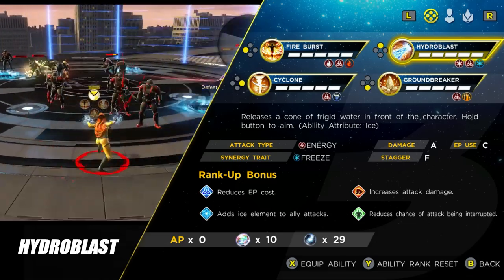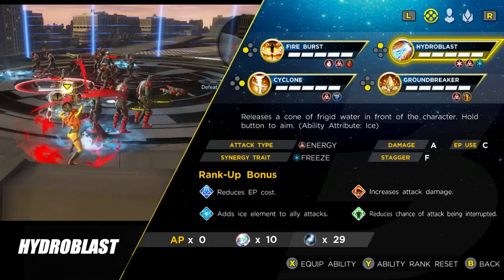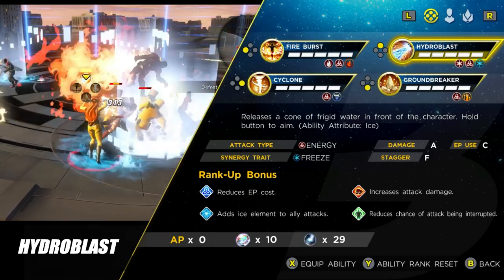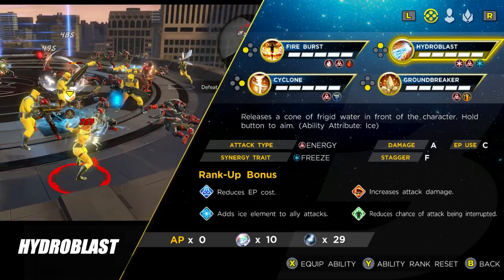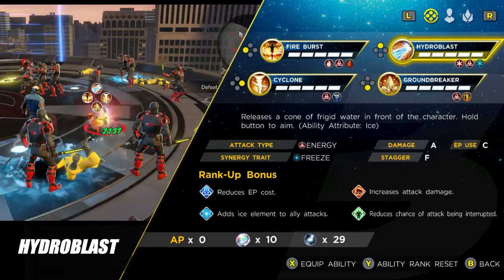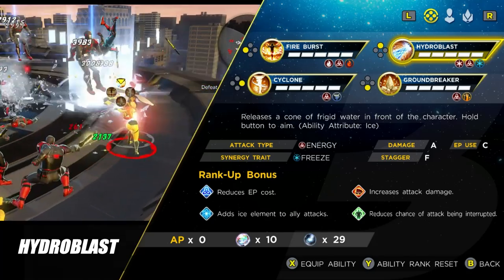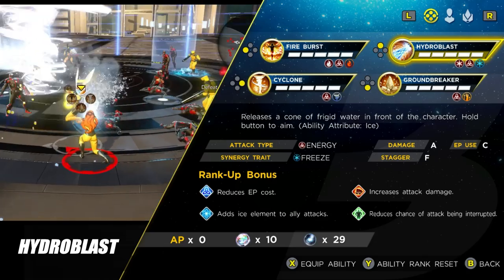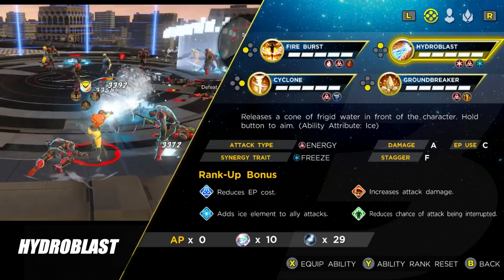The next ability is Hydro Blast — your ice element. Again, if you hold it down to charge it you add ice to your attacks and can freeze enemies. You are rooted while casting it, so you need to be careful. I generally use it on elites or bosses that are already staggered, because there's no chance of taking damage from them, and the damage rating on it is actually pretty decent.